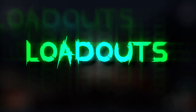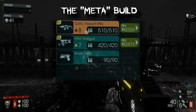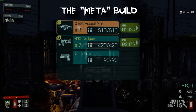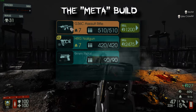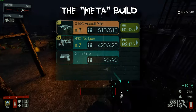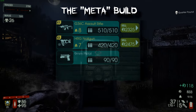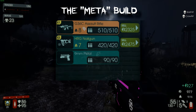The best loadout SWAT has is the G36 and the HRG Nail Gun. The G36 is your main trash killer and the Nail Gun is your big Zed killer, mostly for Flesh Pounds — you want to upgrade it twice for extra damage. The G36 isn't super necessary to upgrade but it can help a little. Sometimes instead of upgrading the G36 I'll just buy an HM Tech 101 to do side heals for my team. This is the meta build — what I use 90% of the time.